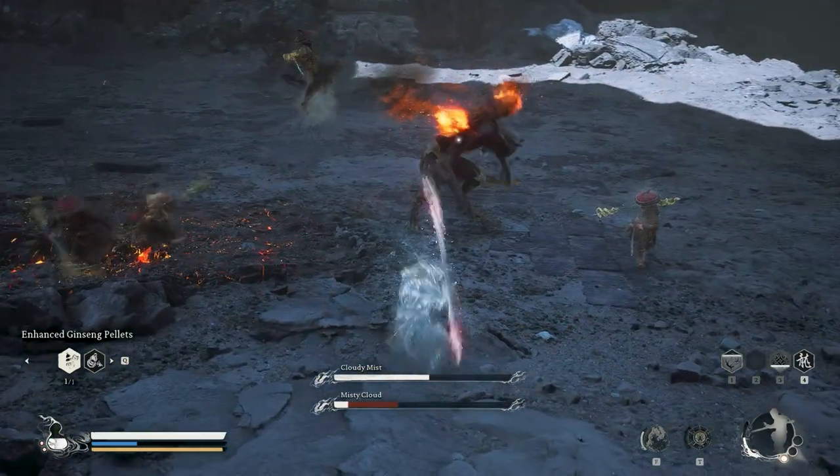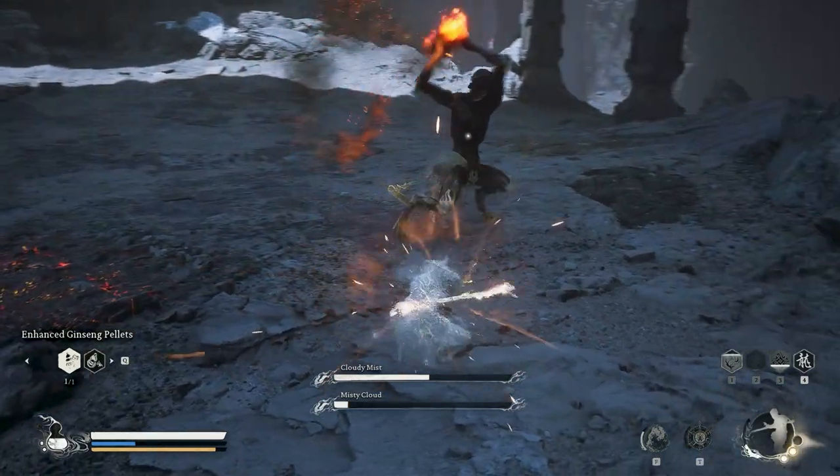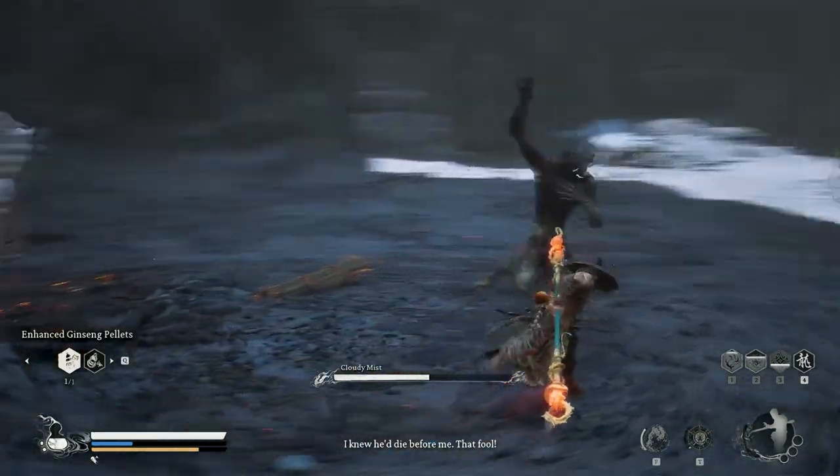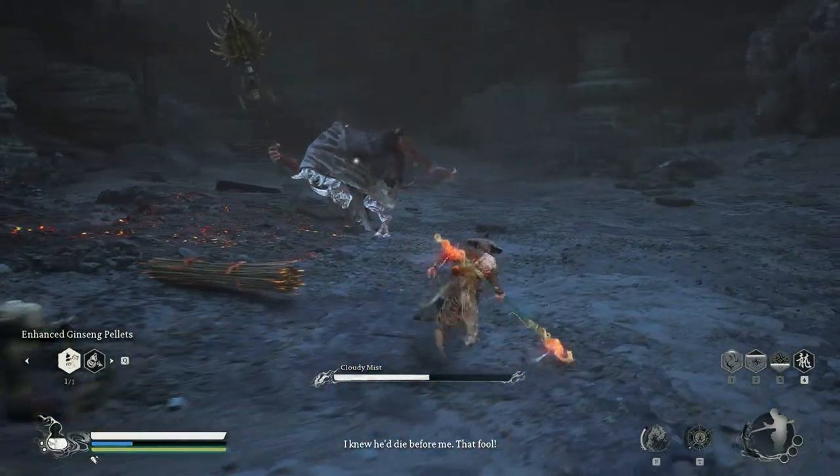Just to play safe, I use Cloud Stap and perform a charge heavy attack. Take note of their combo when Misty Cloud comes: 1, 2, and then the next one, Cloudy Mist will come in with 3, 4, 5 attack.